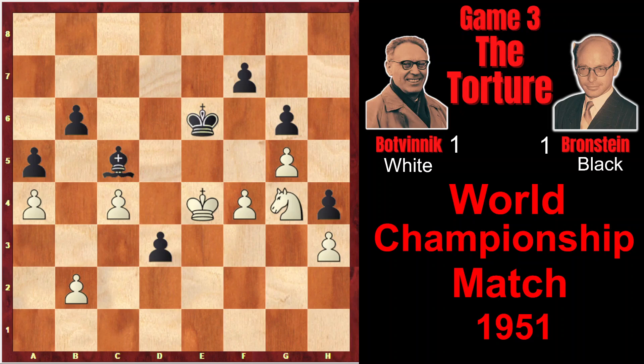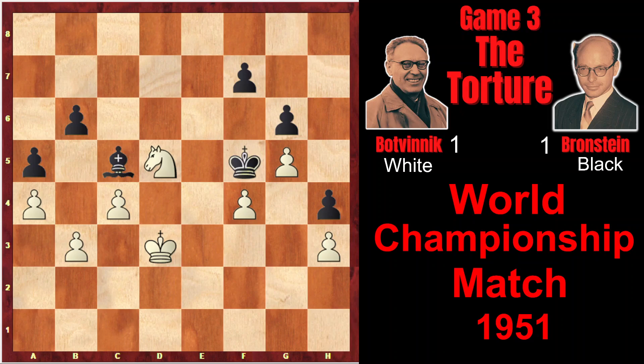Why? Because there is nothing white can do. For example, if Ng4, then d3, and finally white can capture this isolated pawn, but after Kxd3, Kf5 — the king is very active, attacking f4, and there is no way white can defend it because e3 square is under black's control. Or if instead of Ng4, Kd3, then Kf5 attacking the pawn on f4, Nd5 defending it, Ke6, Ke4, again d3. Again white can finally capture this pawn, but Kf5 again — the active king would compensate for the loss of the pawn.